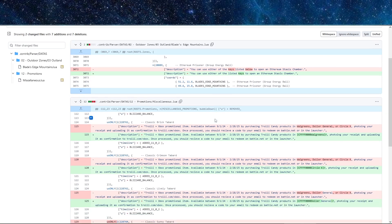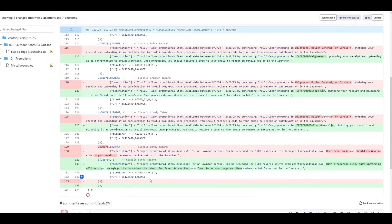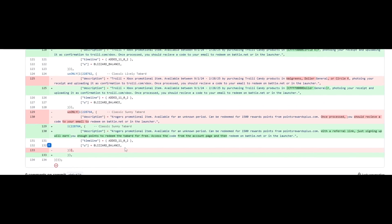Big thanks to Iremir for condensing the information in this add-on. The Classic Sunny Tabard is a promotion Tabard available to any region, by redeeming 1,500 reward points on pointsrewardsplus.com.